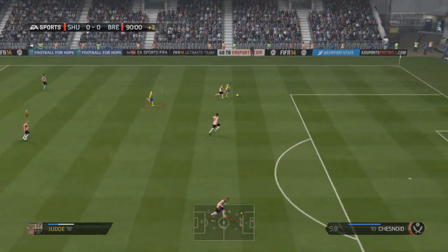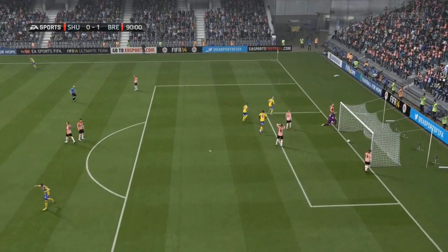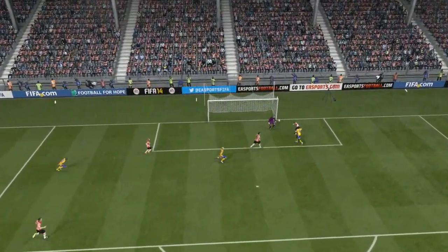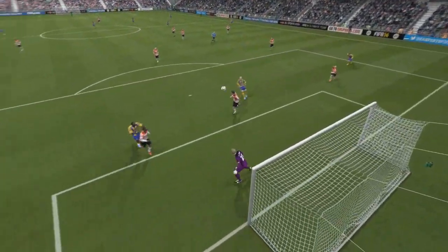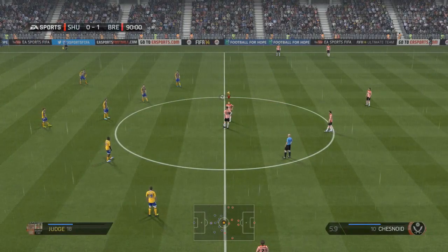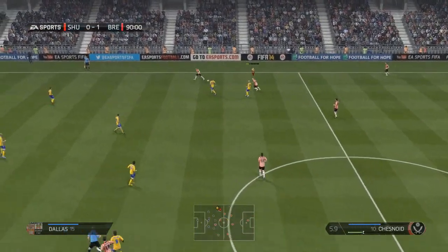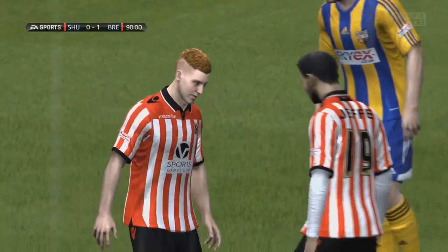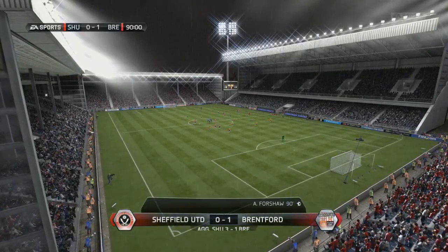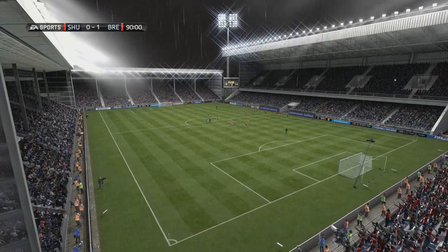Lovely little through ball to Judge — fantastic. He's brought it down well, managed to square it. Not the best of clearances and they've pulled one back in the 91st minute. It's not going to change the tie at all considering they still need another two in stoppage time to go to extra time. I'm annoyed we haven't been able to keep a clean sheet. The final whistle goes — we've lost the game 1-0 on the night. We win 3-1 on aggregate overall. So we're through to the national final at Wembley — the Johnson's Paint Trophy final at Wembley!